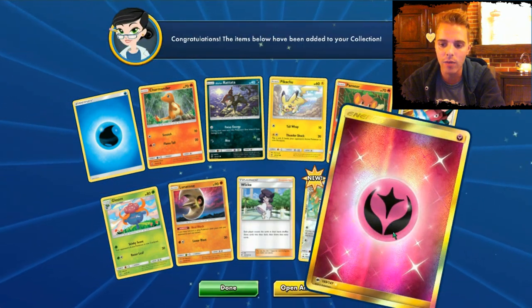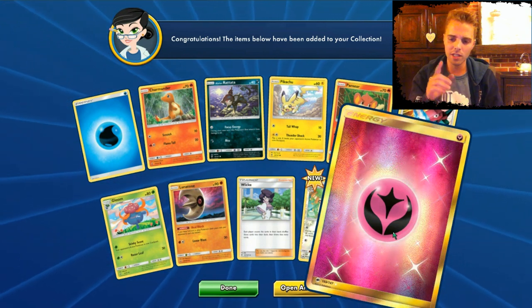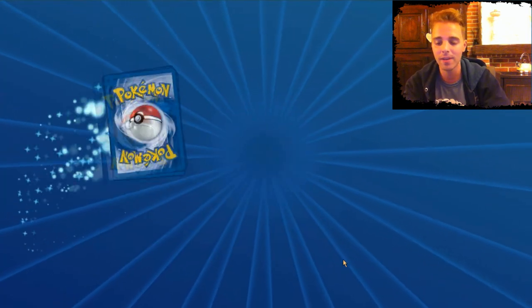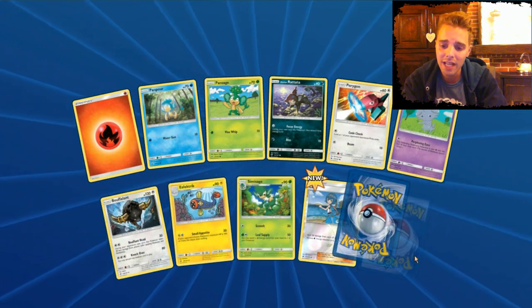Two rares in the back again — Persian. And wow — Secret Rare Fairy Energy! This will go straight to trades. I can definitely get something nice for it since some people like to collect secret rares online as well.